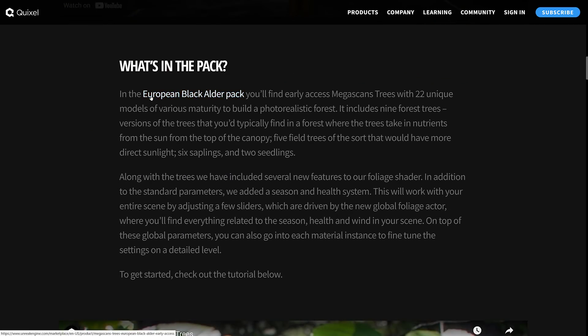The results include not just a set of assets but also a powerful manager material to control seasons and wind. This pack is the European Black Alder. Early access includes 22 unique models of various maturity to build a photorealistic performance. It includes nine forest trees — versions typically found in a forest where trees take in nutrients from the top of the canopy — five field trees with more direct sunlight, six saplings, and two seedlings. Along with the trees, they've included several new features to their shader, adding a season and health system driven by a global actor controlling seasons, health, and wind in your scene.